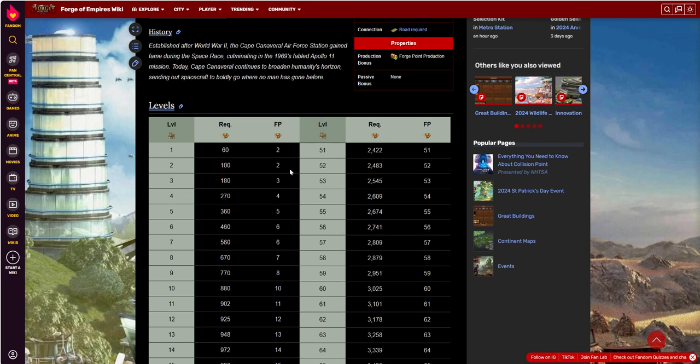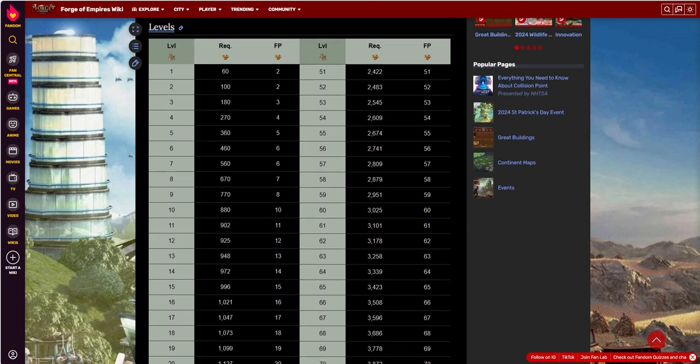At level 1 you get 2 FPs, at level 2 you get 2, at level 3 you get 3, and so on. There are some incremental jumps at the lower levels, but they're still pretty cheap to get up into the higher single digits. Once you get above level 10, every single level gives you one additional FP.